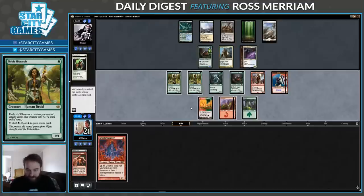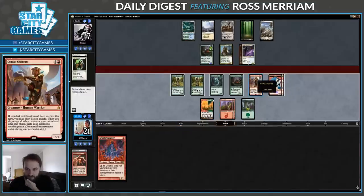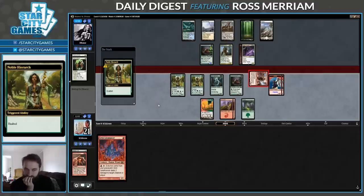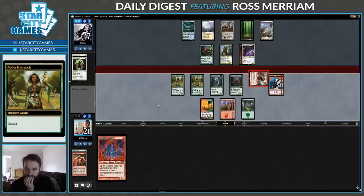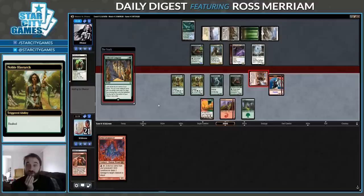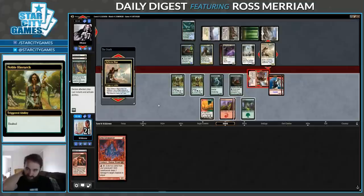Let's get in for six. Do they draw a third Path? Oh, they drew a Collected Company. That is really good. Oh — they're dead. Jeez.